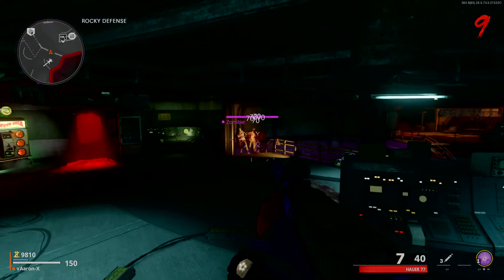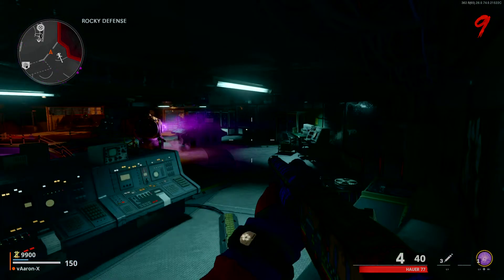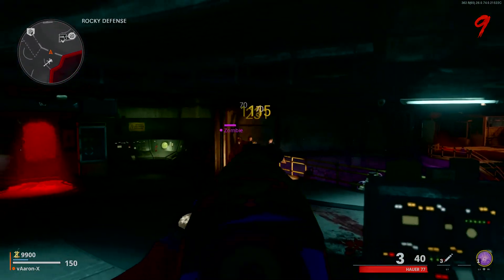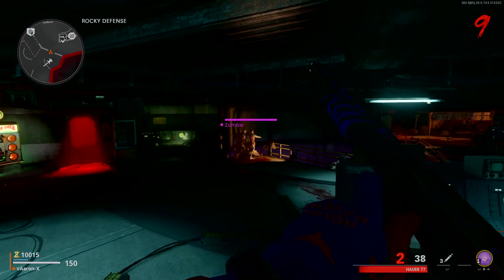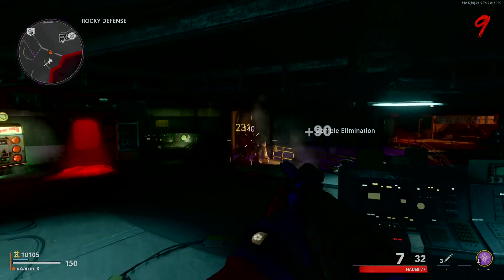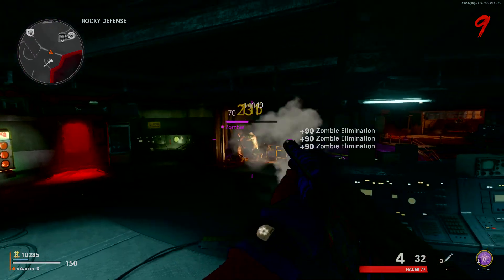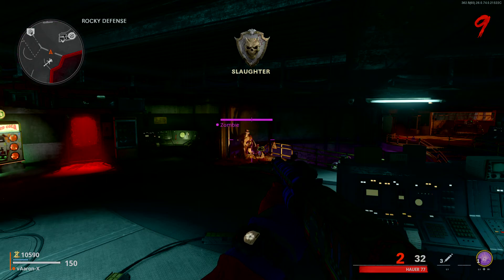They pile up right there, and if you run out of ammo there's an ammo crate right there. Get back to the glitch — it's super easy to do. So yeah, if you're farming camos or farming XP and you want to make life easier for yourself, this is how you do it. Enjoy.